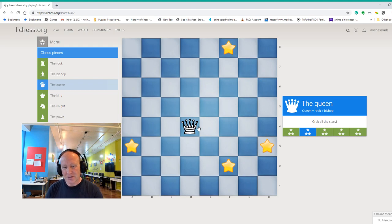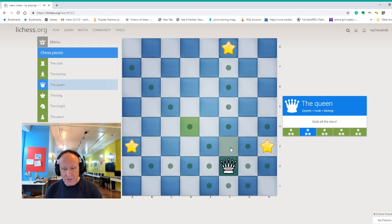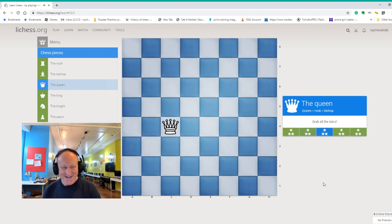There's only one star we can take — we take the star on f2 diagonally like a bishop. Now we go straight all the way like a rook and take this star. Then like a bishop coming back — look at that power! Queen is a really good piece. And then side to side like a rook we capture this star. Wow, look at that!